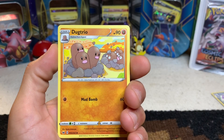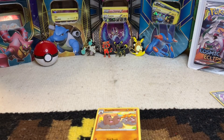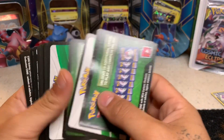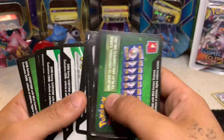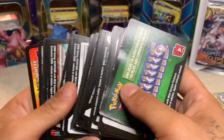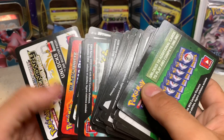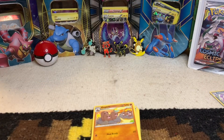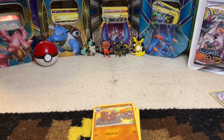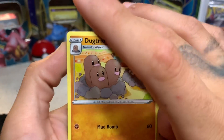I actually have tons of code cards — tons and tons — from back when I used to collect. I kept them to the side. We've got some Black and White, some Legendary Treasures, tons of old code cards. I'm going to drop the Twitter at the bottom and also a link to Ando's Unlisted Leaf channel — definitely check him out.